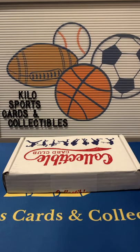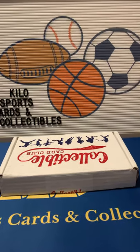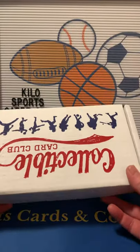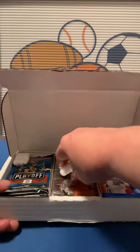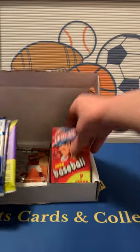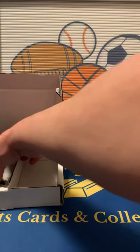Hey everybody, welcome back to Kilo Sports Cards Box Breaks. I have another box opening for you tonight. Tonight is the Collectible Card Club multi-sport box. This has football, basketball, and baseball. This was one I changed to when they stopped putting together the platinum football and platinum basketball, and it hasn't been too bad — it's actually been pretty fun, so I think I'm going to stick with it. Let's go ahead and see what we got for packs.